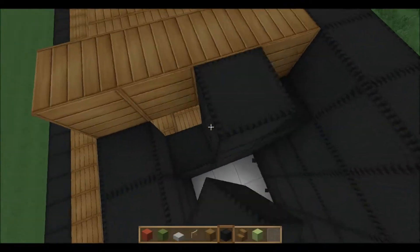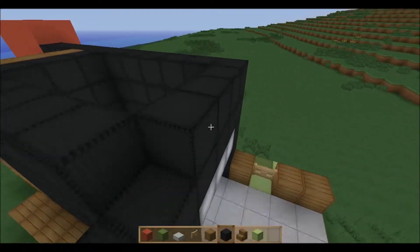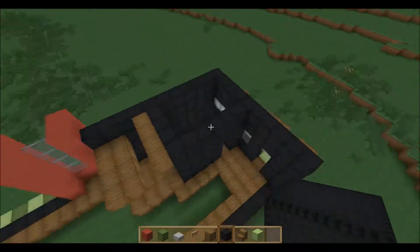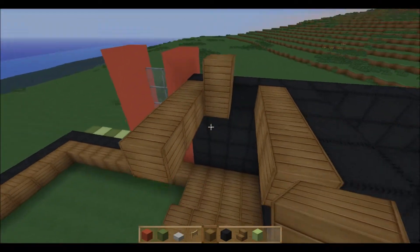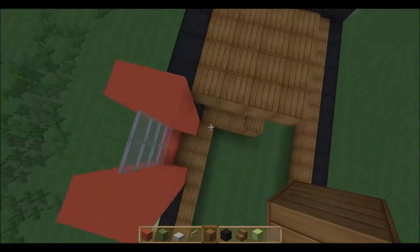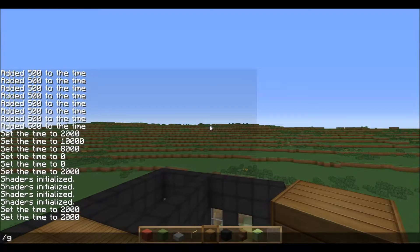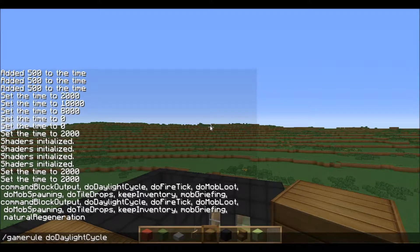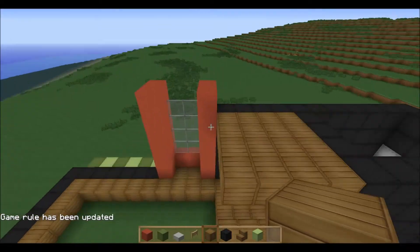Forgot that was the wall — oopsie daisies. It looks like we're getting pretty good progress so far. Alright, that's better. The question is, do I want this wood roof? It looks a little odd, in my opinion. Actually, I can just go to that — let's see, game rule. Wait, what is it right now? False. So, oopsies.